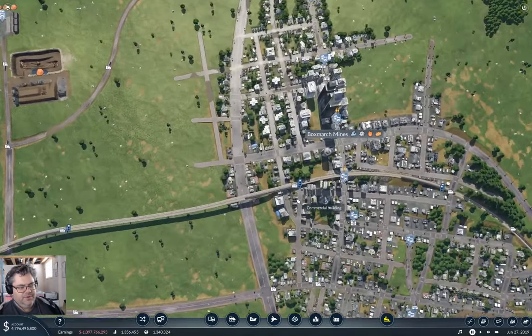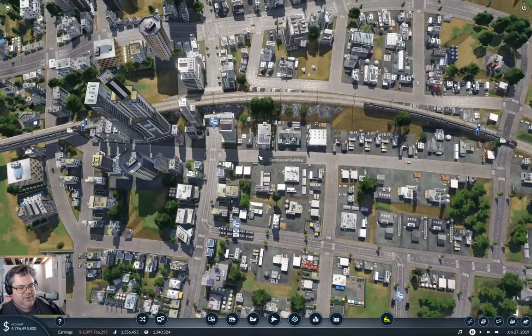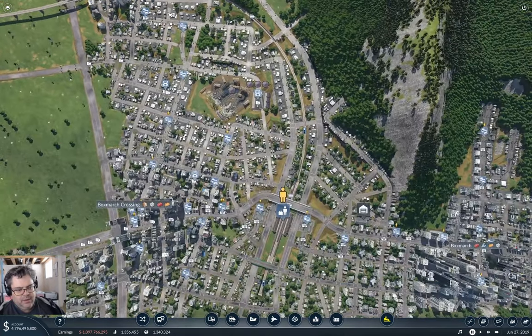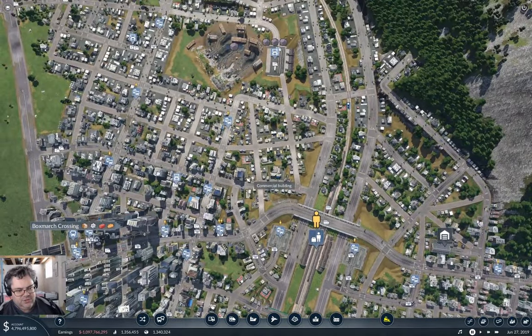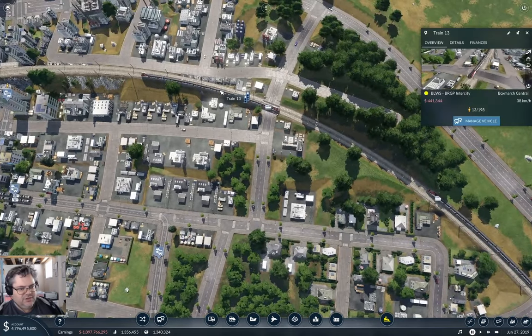That's going to be a slight challenge, and I think I could drop it in here. I'm not sure exactly how I'm going to pull it off, but I should be able to drop it in here. I'm going to need a 320-meter station, potentially, or the loading is going to be slow. Let's see how long the trains actually are.